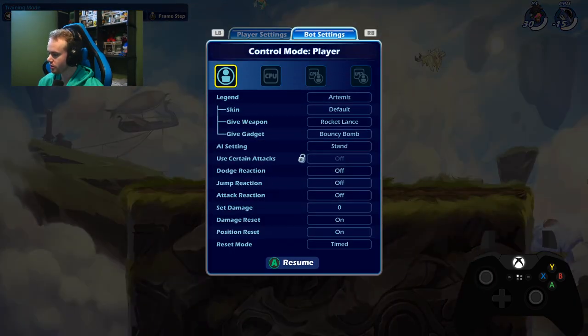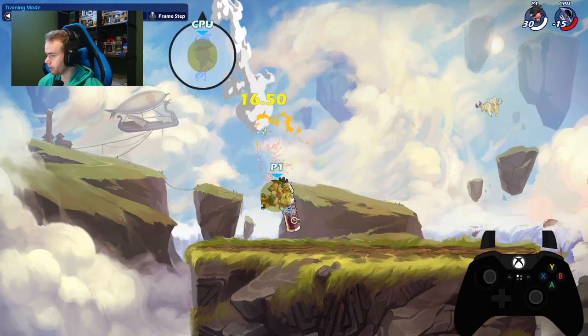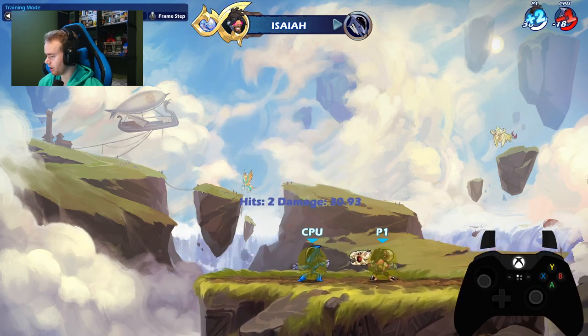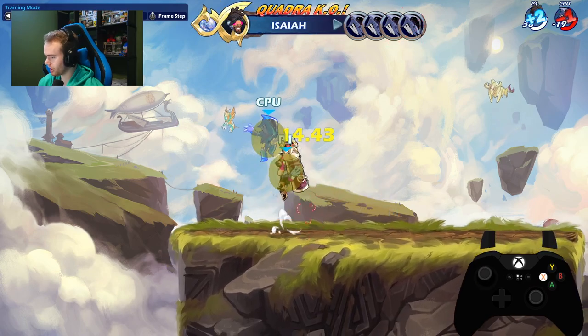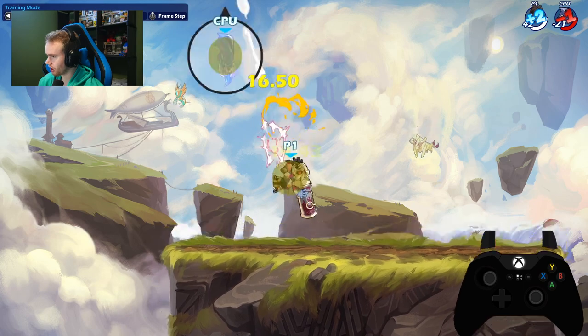Next is another cannon combo that works later in health: cannon downlight neutral air. This combo is your kill option — super consistent at later health, very easy to hit, and will rarely drop. Just learn this combo — it's in the top 20 for a reason. Super solid kill option.